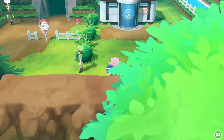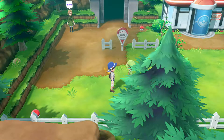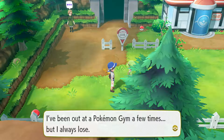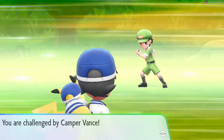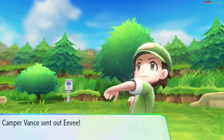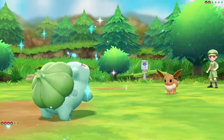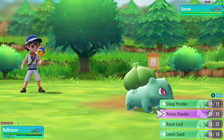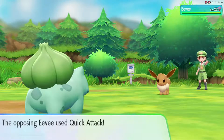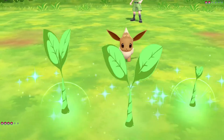We're gonna start off with battling a couple trainers here. Looks like we have a camper to start off with followed by a coach trainer. It's gonna be Camper Vance. He's gonna have two Pokemon. First one's gonna be an Eevee. We're gonna send out Bulbasaur right off the bat. I think Bulbasaur's gonna be in front for the majority of this episode because I'm anticipating quite a bit of Rock-type Pokemon going into Rock Tunnel. Eevee's gonna be level 22. I'm gonna set up Leech Seed here.